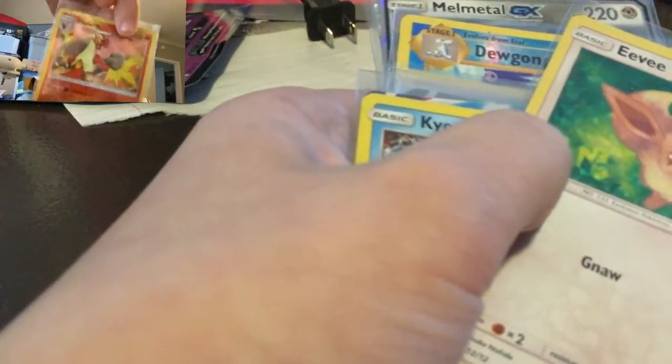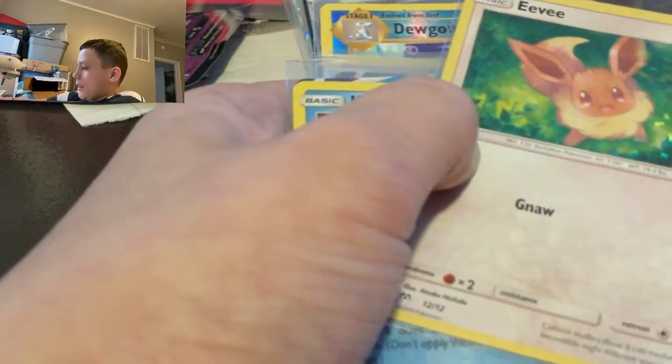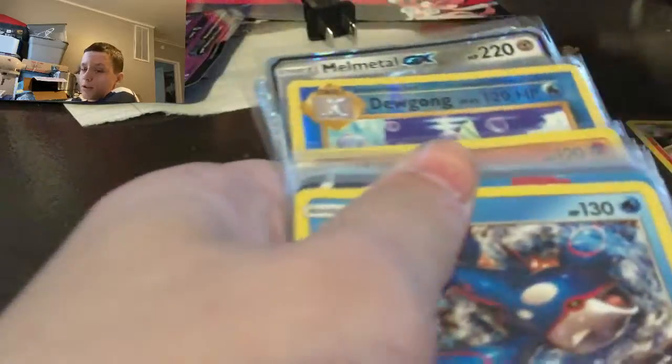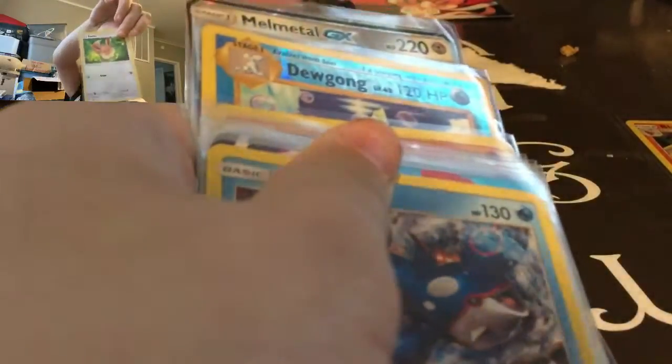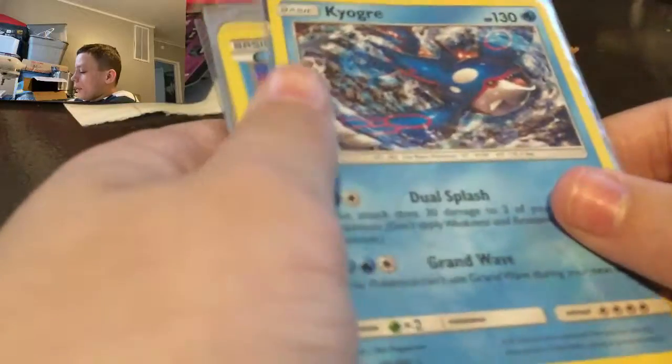Let's get a little bit of a closer look at that right there. Next we have an Eevee from the Beast collection — just an Eevee holo. And then a Jirachi from Celestial Storm, which is pretty cool I guess.